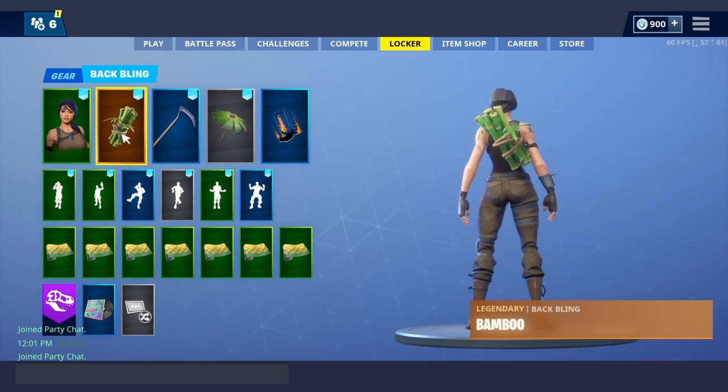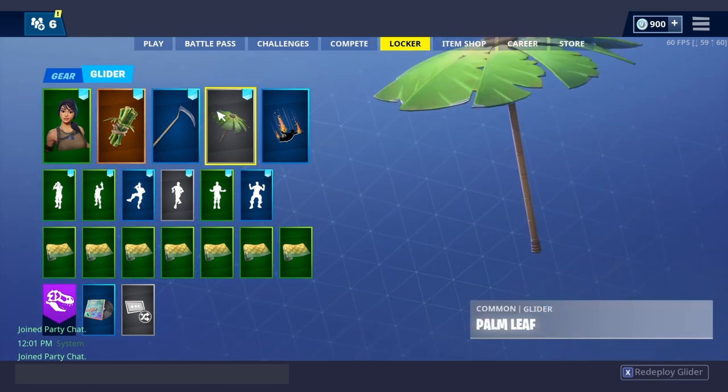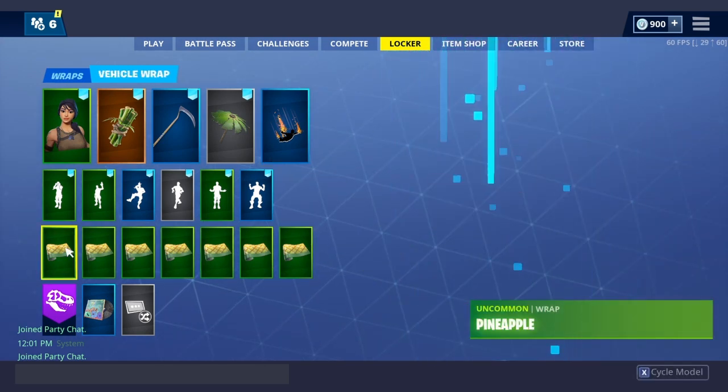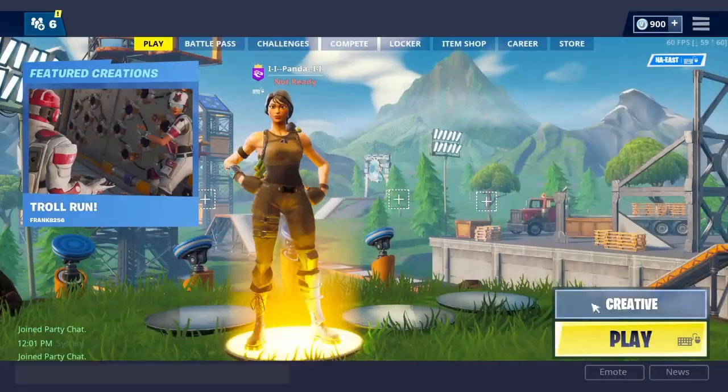For our first combo we got the bamboo back bling, which is the back bling for the panda team leader, the reaper pickaxe — also known as the scythe, everybody calls it the scythe — the season eight victory umbrella, the lava contrail, and the pineapple weapon wrap. Let's get into a game and see how it looks.